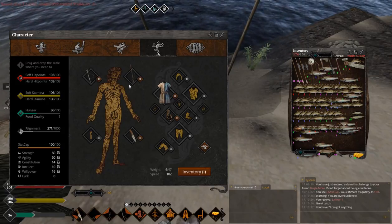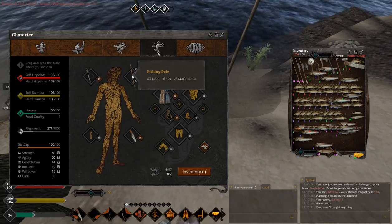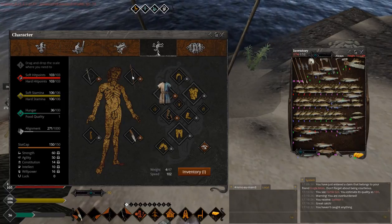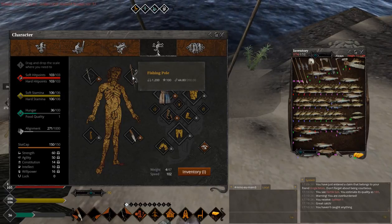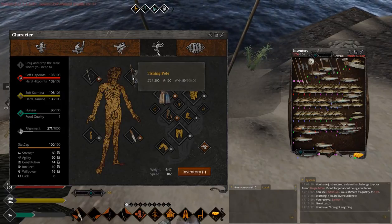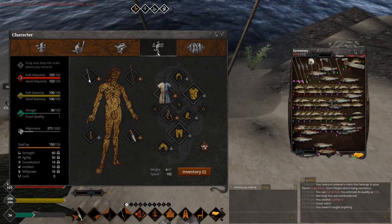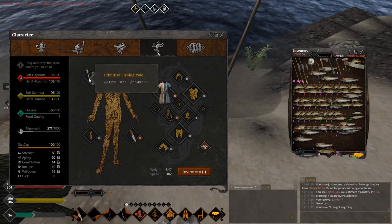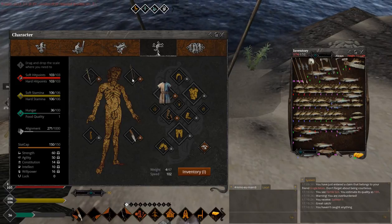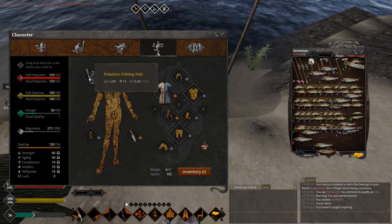The last thing I want to talk about are fishing rods. There are two types: a primitive one like this, and a crafted carpentry fishing pole like this. The only difference between them is their durability. So there is no real need to craft the fishing pole — it's pretty expensive, requiring one line and rope and two soft wood billets. The highest quality primitive fishing pole will have up to 40 durability, which is five times less than the crafted fishing pole, but you can easily make tons of primitive ones.